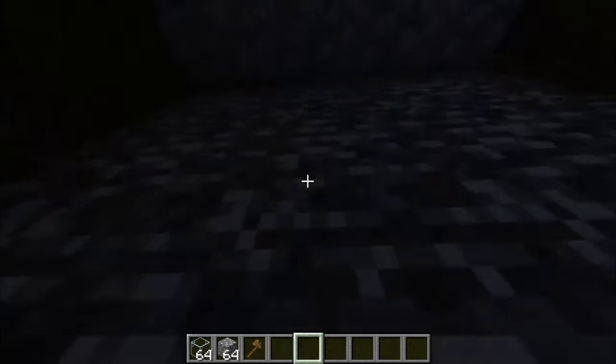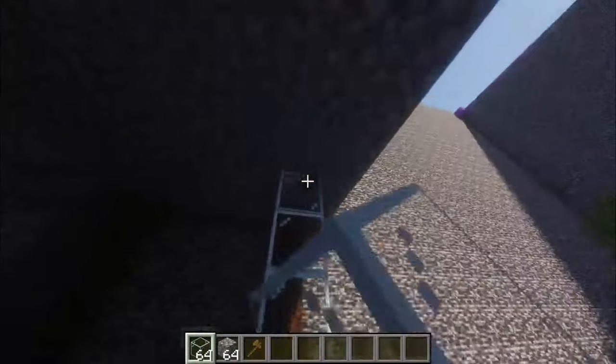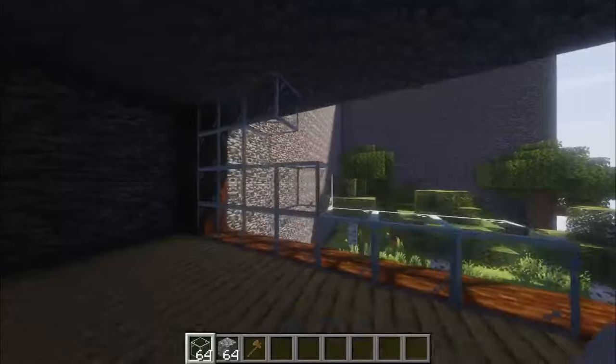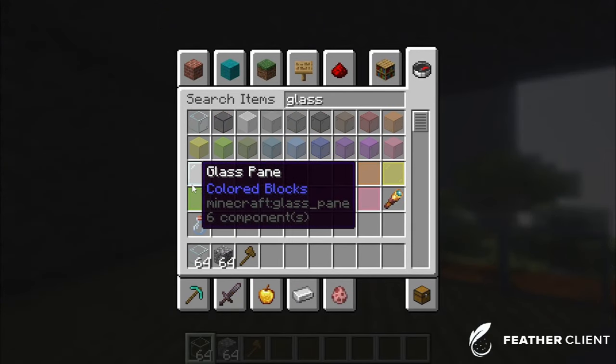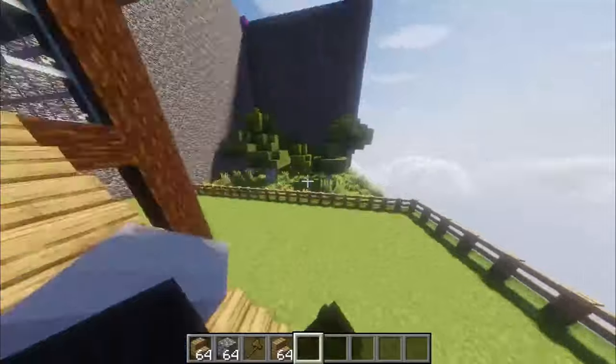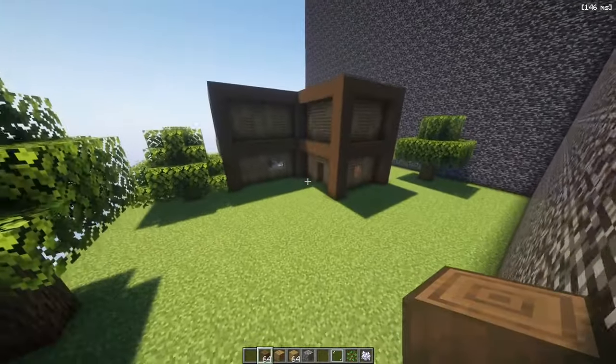Okay, walls, walls, walls — glass, all of it. Glass on the outside, all of it. Should we do glass block or glass pane? Obviously glass pane. Now I like the build, it's not that bad surprisingly — it actually looks kind of bad right now.